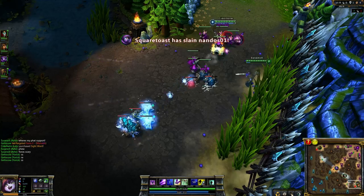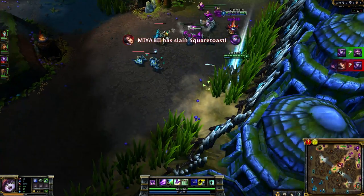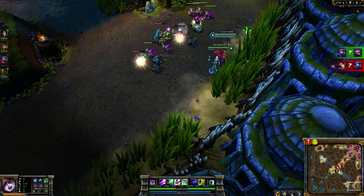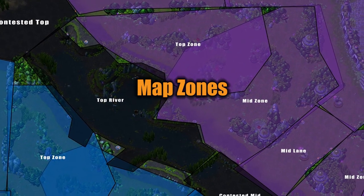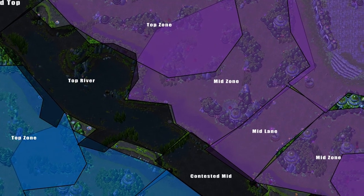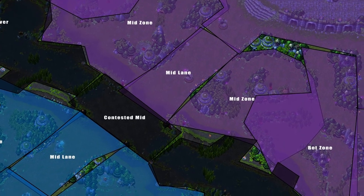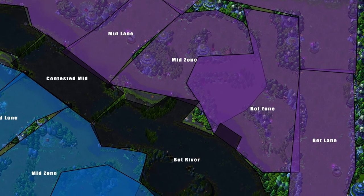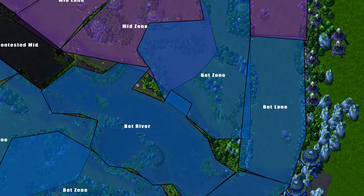Destroying a tower prevents opponents from easily farming, can offer you more gank opportunities, and can allow your team to more easily push the next tower in their lane. Understanding the effects of downed towers and map vision helps to understand one of the broader concepts of map control. Let's say that purple team, which resides on the top half of the map, has lost their bottom lane tower. As soon as this happens, a whole region around that tower, including their blue golem buff, suddenly becomes vulnerable.